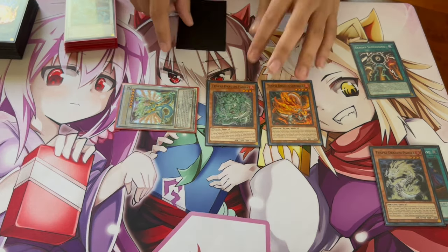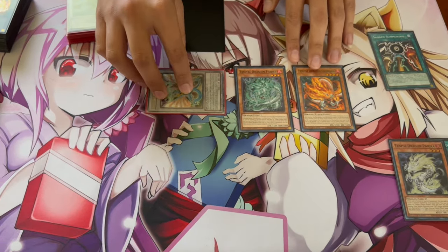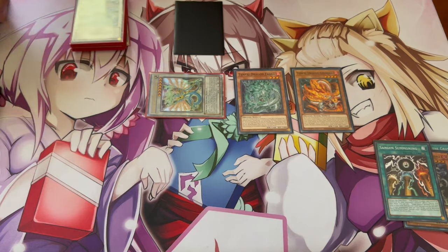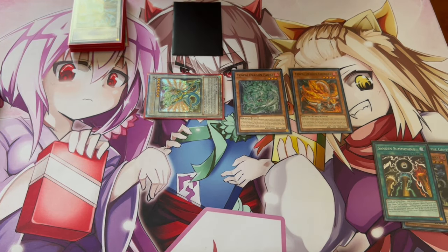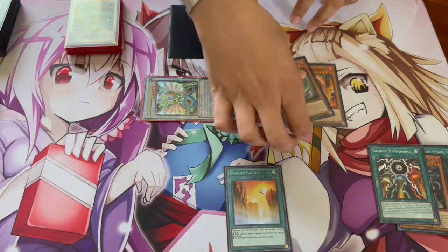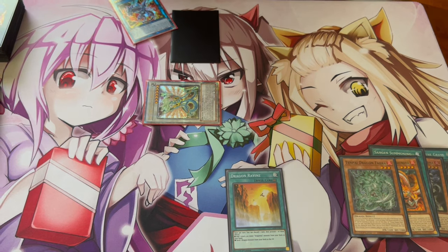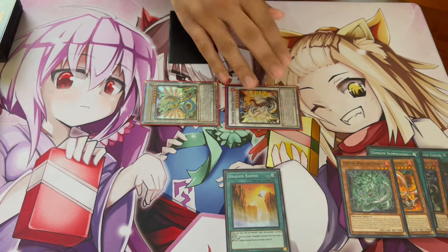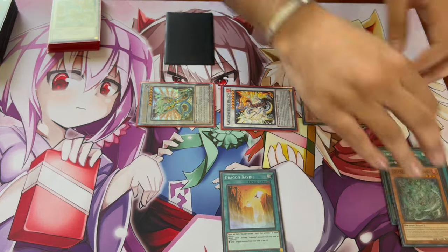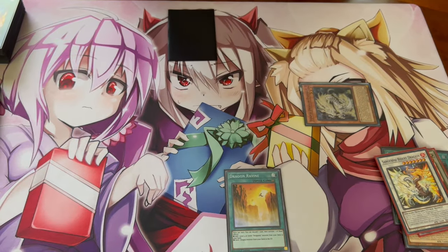With Ancient Fairy Dragon's effect, you special summon Fadra from your hand, then use Fadra's effect to special summon Chandra back. Then use Ancient Fairy Dragon to pop the field spell and search Dragon Ravine. Synchro your level three Chandra and level four Fadra together into Biden Dragon. Biden Dragon summons back Fadra from the graveyard — it doesn't really matter which monster you get back. Keep in mind Biden is a tuner, so you use Ancient Fairy Dragon and Biden Dragon together to make Zulkin.